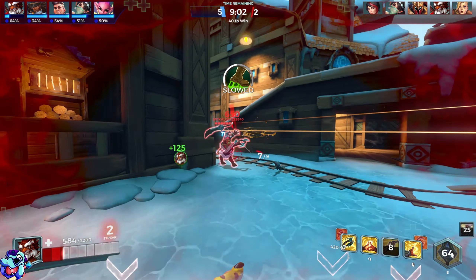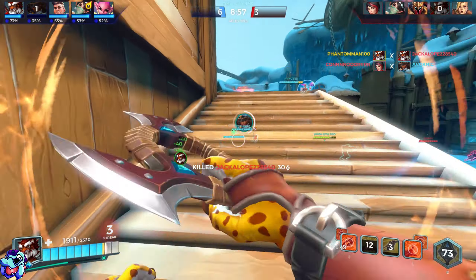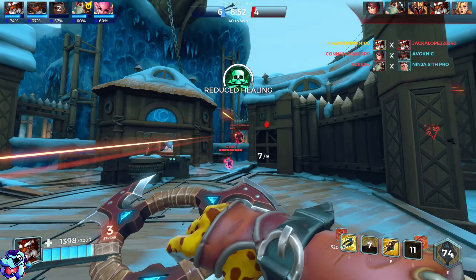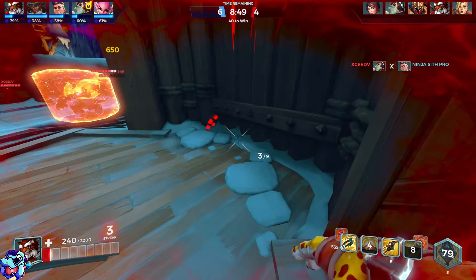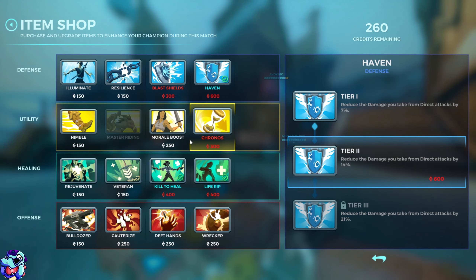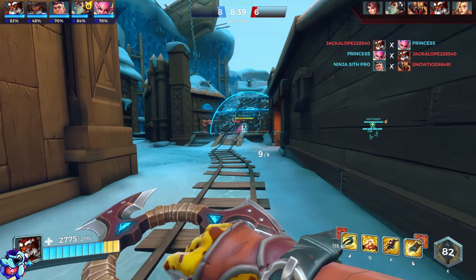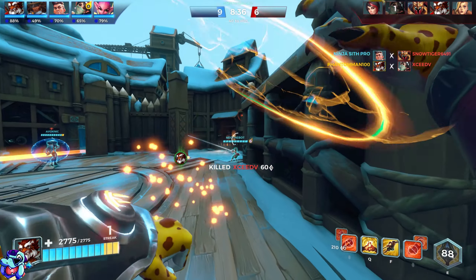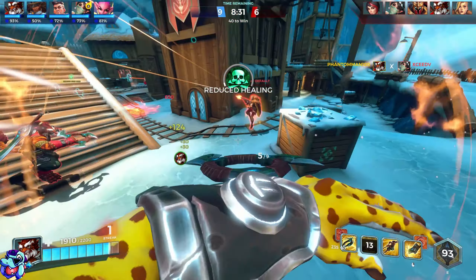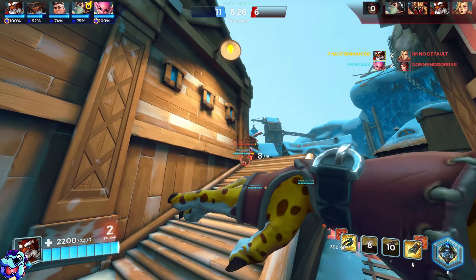As we're doing stuff, we're getting health and shields from everything proccing because of our amazing build. We just killed the enemy Tiberius and that feels good. The chakrams do have a decent travel speed. We're going to go for Haven to make him even more tanky, then we'll go Nimble. It's all about movement speed and getting health with Tiberius. Ult is ready, so we're going to do it.